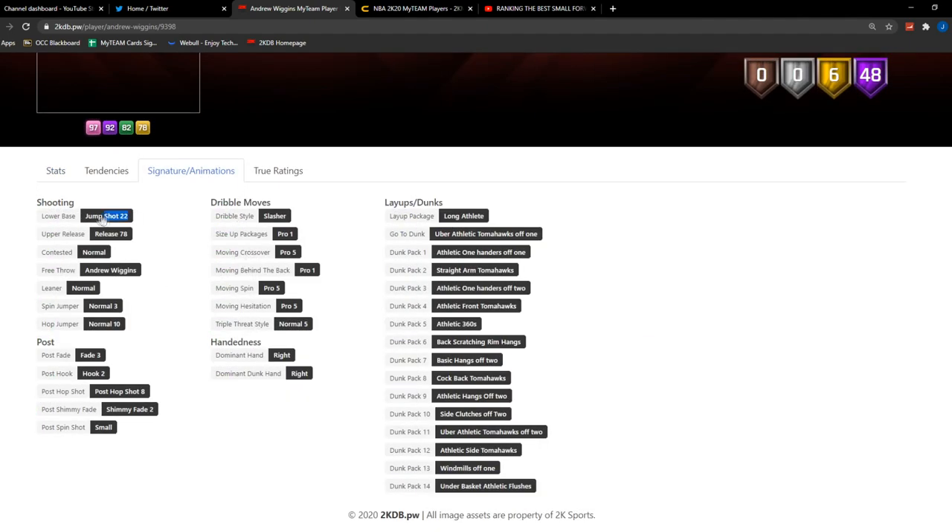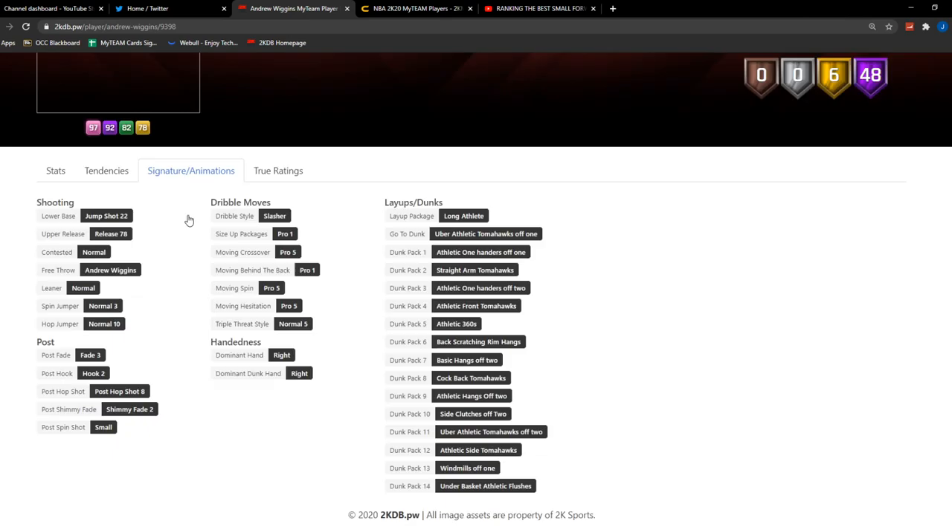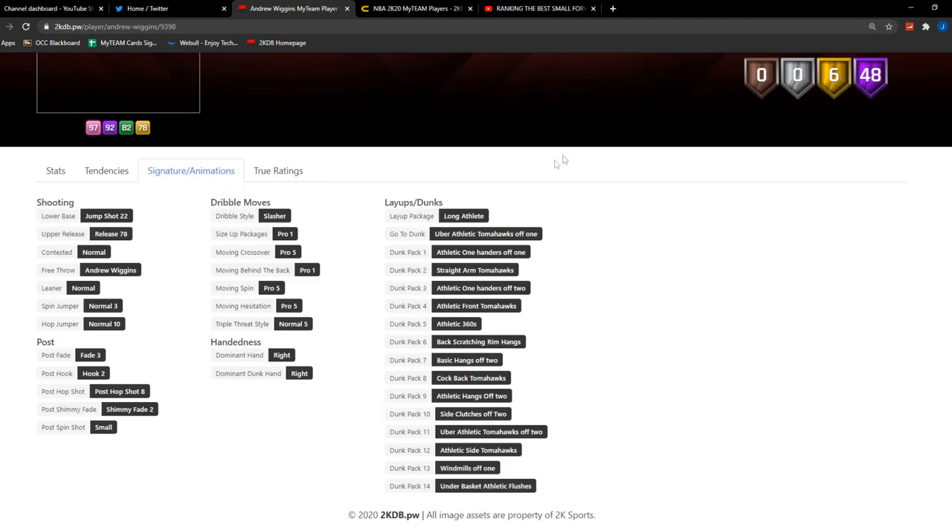The thing about Andrew Wiggins is he has Jump Shot 22, which is the Jimmy Butler base — that's awesome. We can check that back on Collin Sexton as well. He has some decent dribbling animations and he has the Dribble Style Slasher, which is a good one.